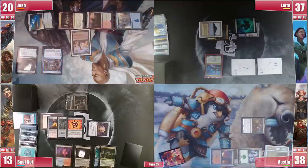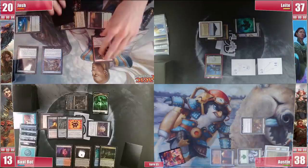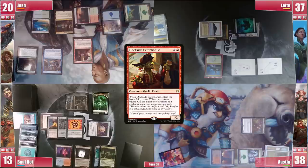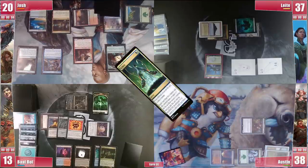On his end step Josh casts Worldly Tutor, giving Baal the Spirit and fetches for a Dockside Extortionist. On his turn he pays no life for extra cards. He plays a Forest and casts the Dockside Extortionist, netting 6 treasures from Baal alone. He then transmutes Muddle the Mixture for Neoform.